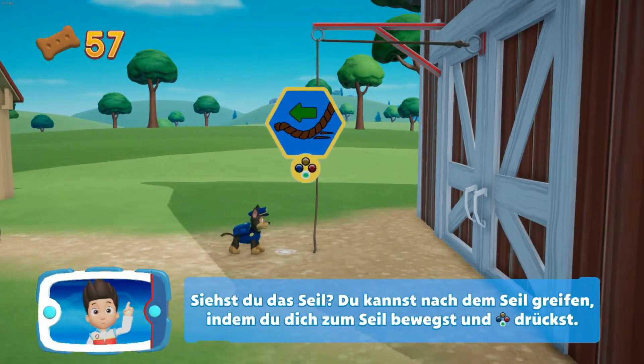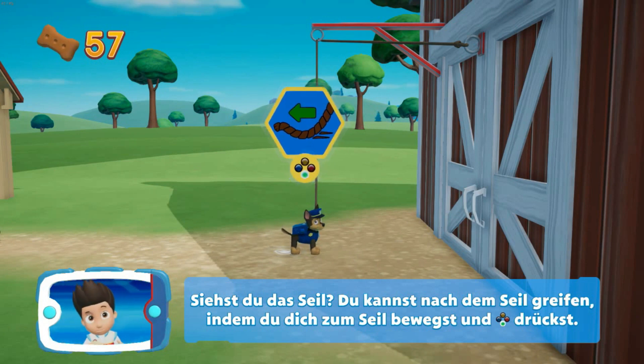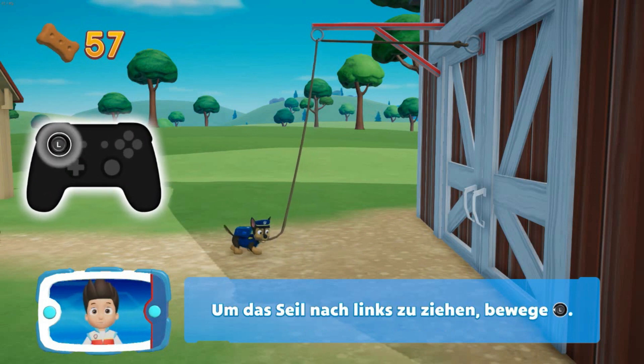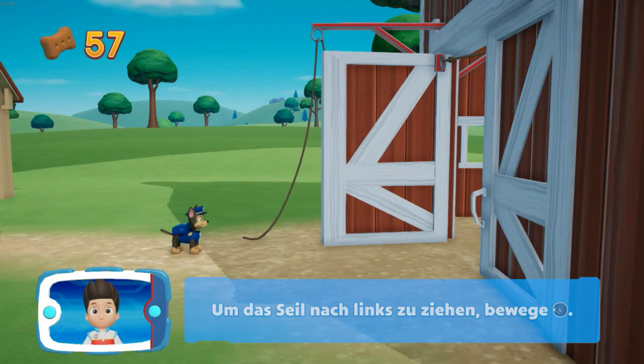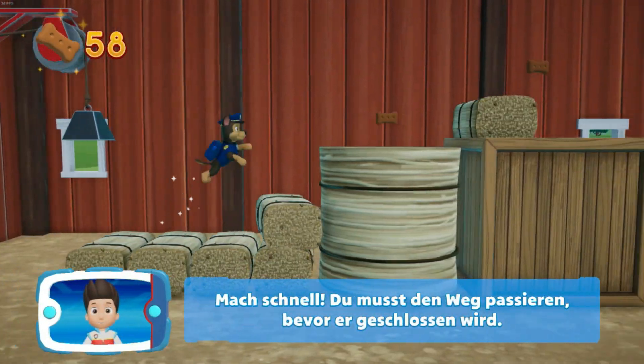Siehst du das Seil? Du kannst nach dem Seil greifen, indem du dich zum Seil bewegst und die A-Taste drückst. Sobald du nach dem Seil gegriffen hast, bewege dich nach links, um es zu ziehen. Um das Seil nach links zu ziehen, bewege den linken Stick. Mach schnell! Du musst den Weg passieren, bevor er geschlossen wird.